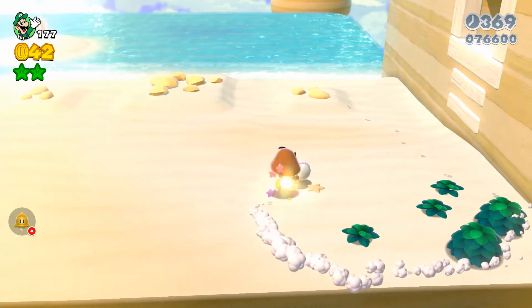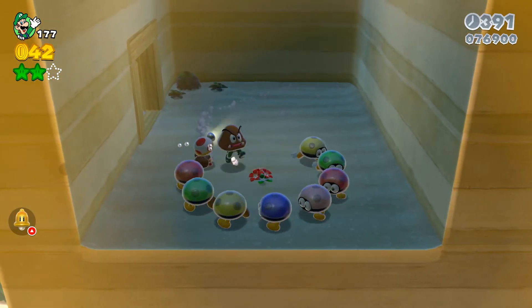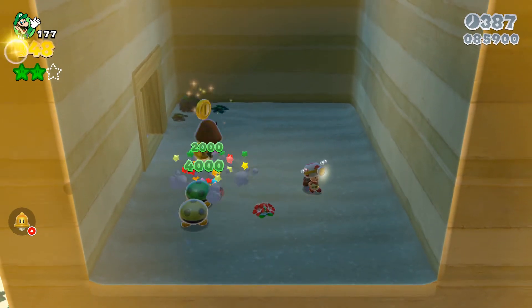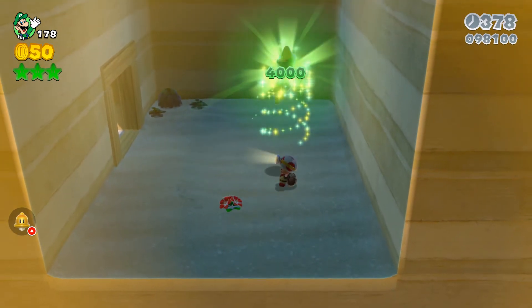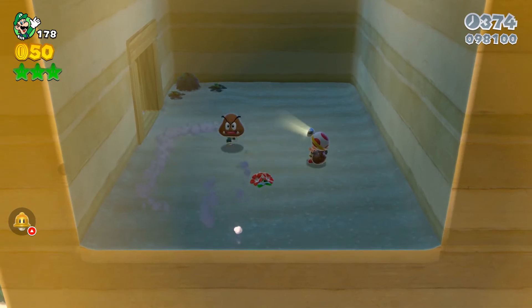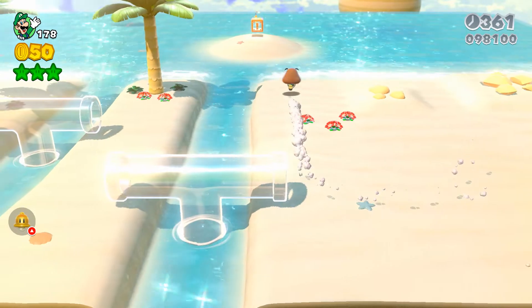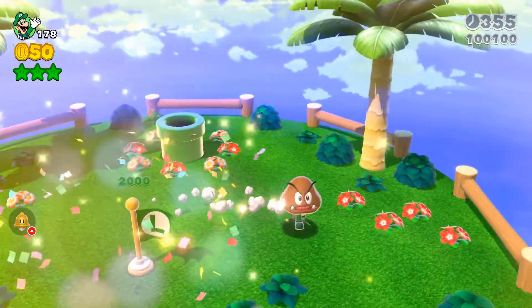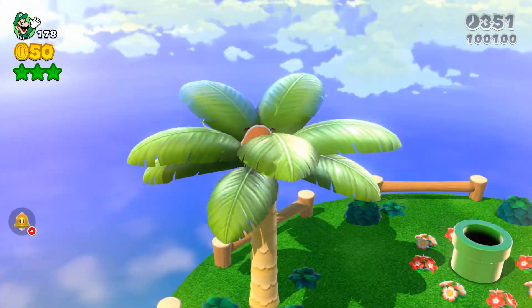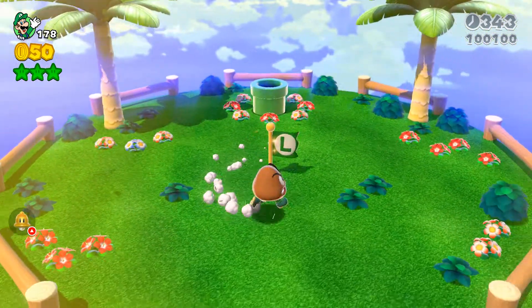We're in a Goomba disguise and there's a baseball - you like baseball! It's Captain Toad, we gotta save him. Got a 1-up from that, some good jumping - Goomba stomping on Goombas. I'm actually not a Goomba, I'm just Luigi in a Goomba disguise. Captain Toad knew it was me, he wasn't worried. Unlike some other previous Mario titles, in those you'd have to get rid of your disguise before being able to talk to characters.